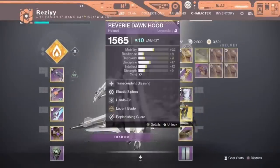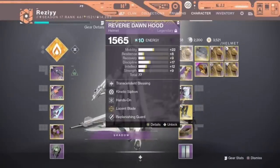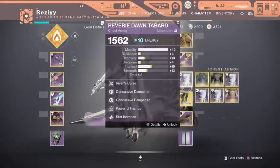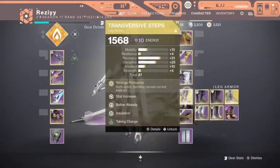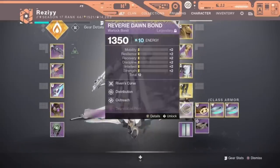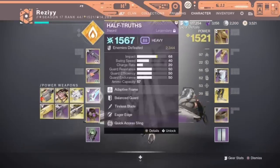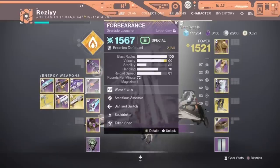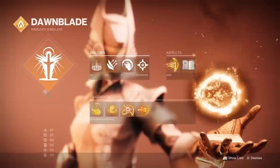Now moving on to loadouts. You guaranteed need a Lucent Blade mod, any grenade launcher mods that will help in Queenswalk, Concussive Dampener and Powerful Friends for extra mobility, a Taking Charge mod, and make sure you have a mobility exotic with as many Riven's Curse mods as you can. For Wish Wall you need Tractor Cannon, a Forbearance, and anything to shoot the Wish Wall within your primary section.